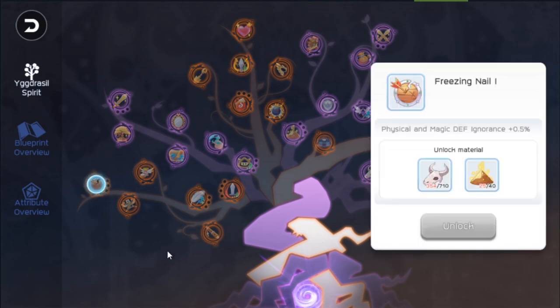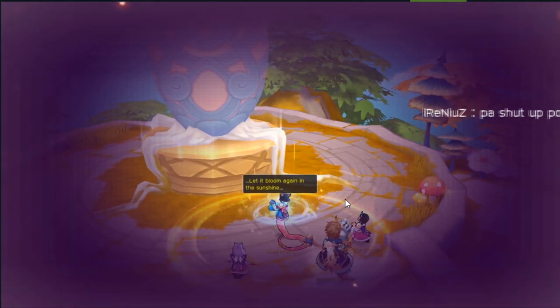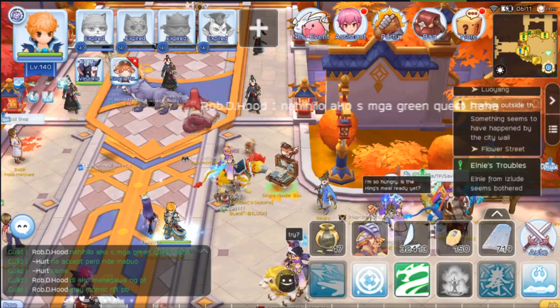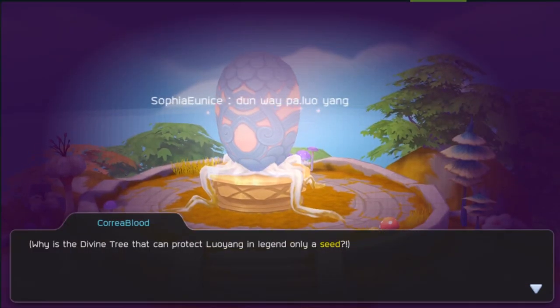How do you unlock this tree? Just do the quest — follow the 'changes outside the city' quest, shown on the right part of your screen. The quest starts with the tree being an egg — yes, a big egg — so before there was the Yggdrasil, there's this Eggdrasil.